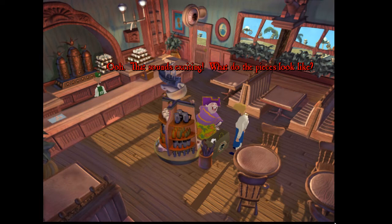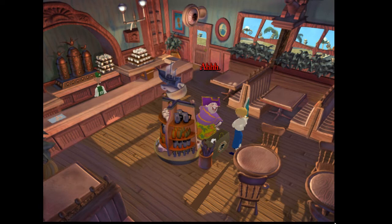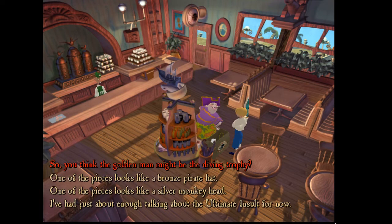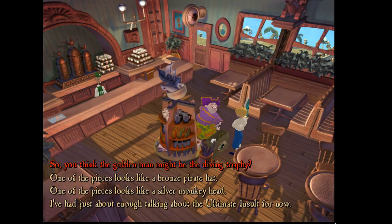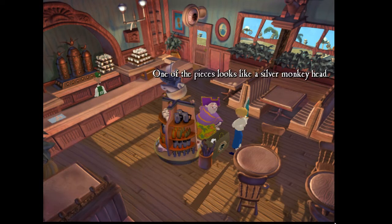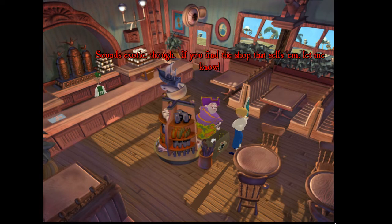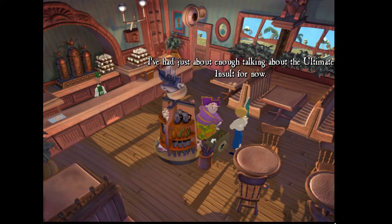What do the pieces look like? One of the pieces looks like a golden man. Oh, you know, I believe the local cliff diving competition has a trophy that looks like that — there was a picture of it in the travel guide. So you think the golden man might be the diving trophy? That's what I remember from the travel guide. One of the pieces looks like a bronze pirate hat. Can't think of anything. One of the pieces looks like a silver monkey head. Sorry, I'm drawing a big old blank — sounds exotic though. If you find the shop that sells them, let me know.